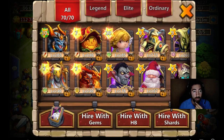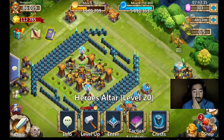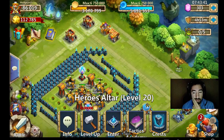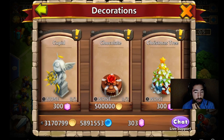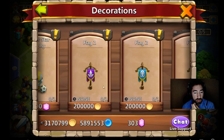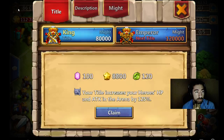Pretty much I'm at 51,000 shards. They added a Vlad Dracula hero statue that can be bought. Over here in decorations, you can get the Vlad Dracula statue, which is pretty cool. That is awesome! Go ahead and claim this.